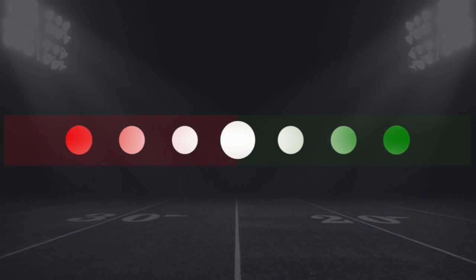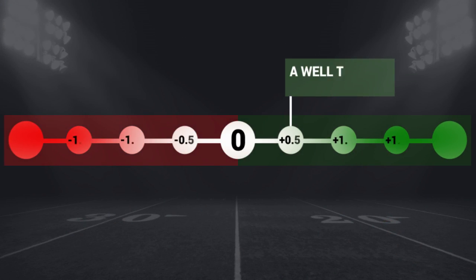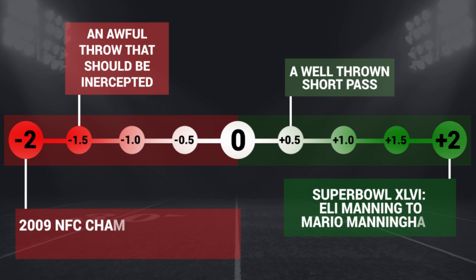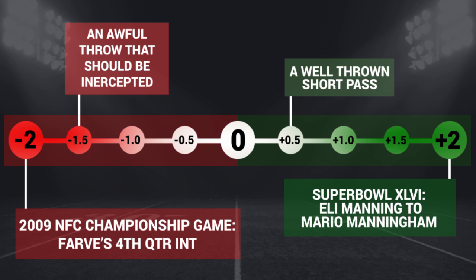On every play, a PFF analyst grades each player on a scale of minus 2 to plus 2 according to what they did on the play. At one end of the scale, you have catastrophic game-ending interceptions, and at the other end, a perfect deep bomb into a tight window in a critical game situation. The middle of that scale, where most grades reside, are zero-graded or expected plays that are neither positive nor negative.